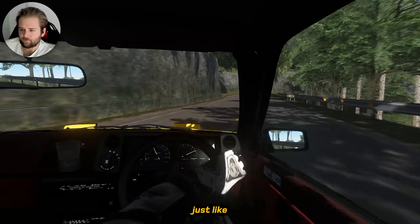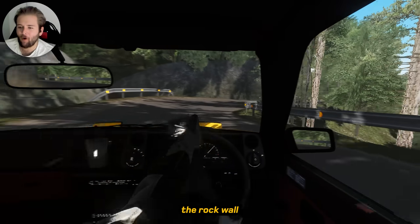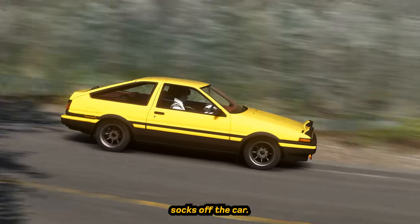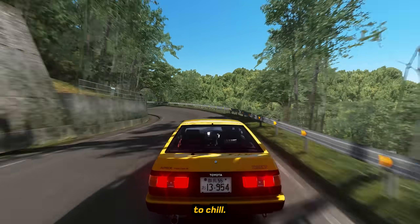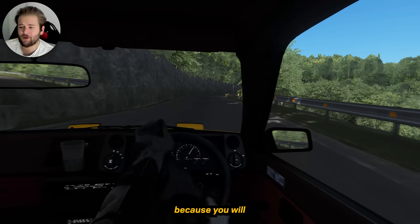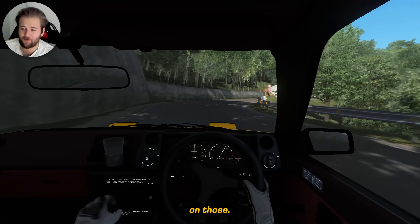At parts it narrows, and you're cocooned between the guardrail and the rock wall, which increases the stakes as you drive the absolute socks off the car. Then you're rewarded with some short straights and a chance to chill, but it doesn't last long before you're thrown into a hairpin. You can't become complacent because you'll go straight into the guardrail — it's so easy to understeer on those.